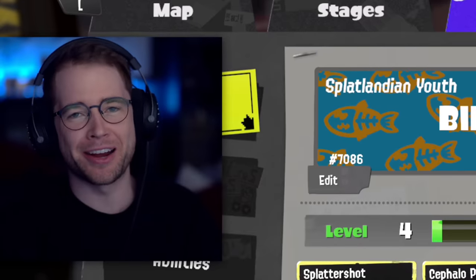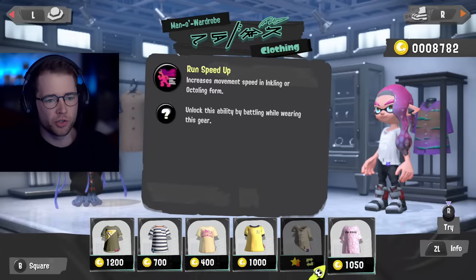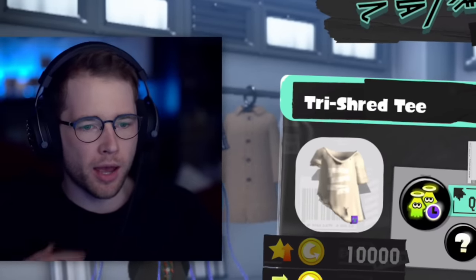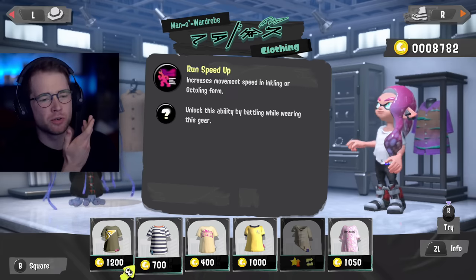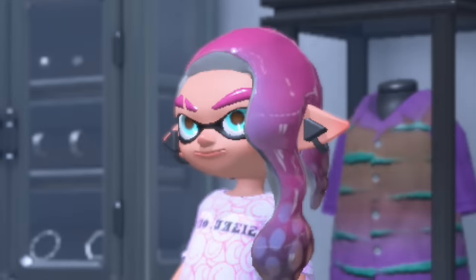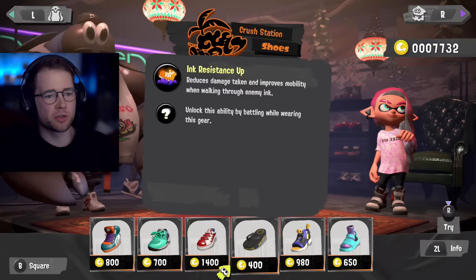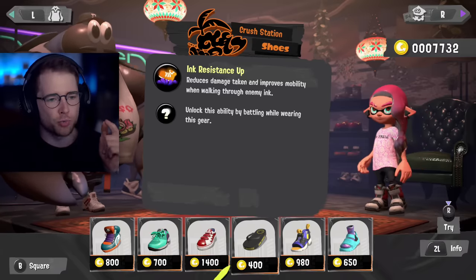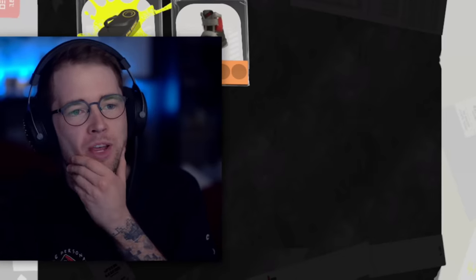Currently, Billid, which is our character, is level 4. We need to get all the way up to level 6. I've also got a chance to buy some gear now that I'm level 4. I think I want run speed, or there was one where we could get speed increase in the ink. I'm going to go for the striped shirt — actually the pink shirt, we've got money to spend. For shoes, I want ink resistance — reduces damage taken and improves mobility in enemy ink. They're flip-flops, but we're going to go with it. Only 400. Let's get them on and grab new abilities when we play.